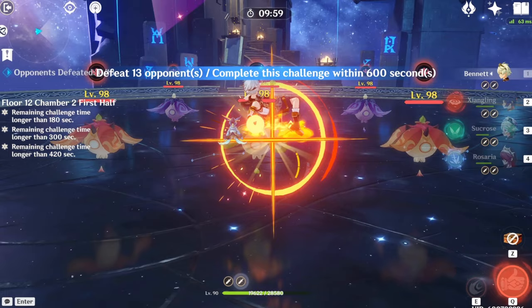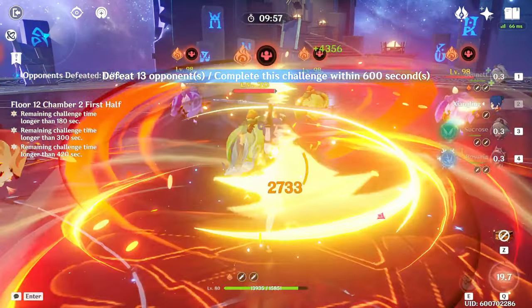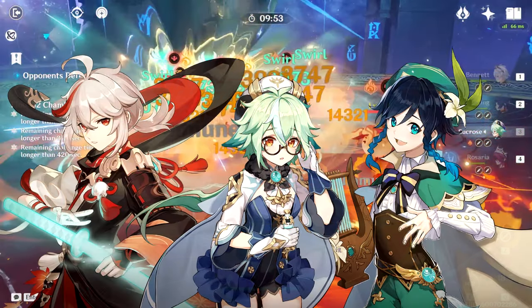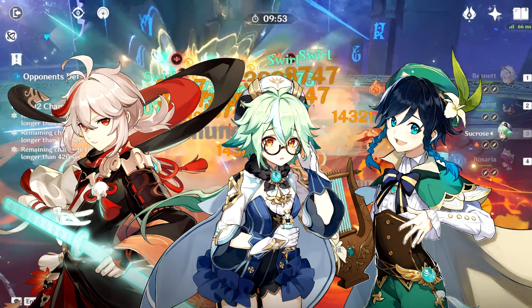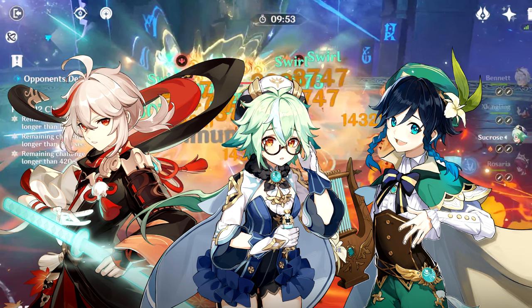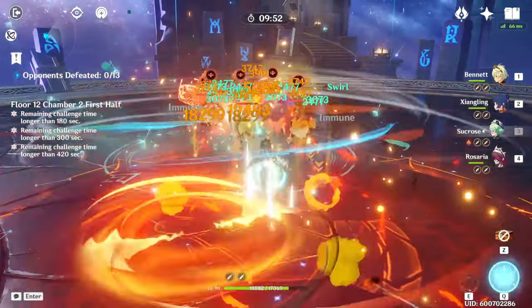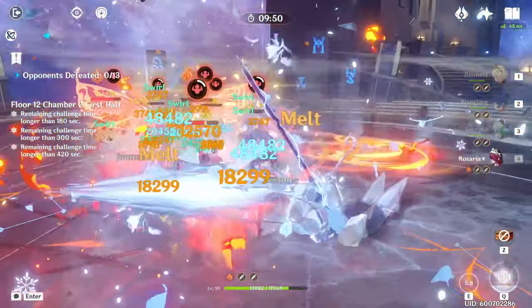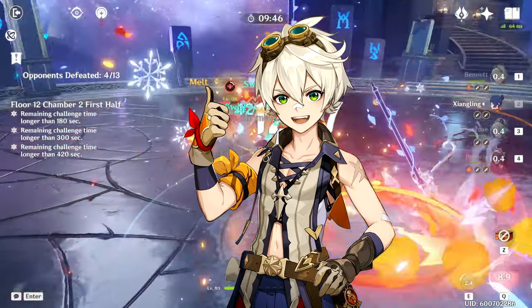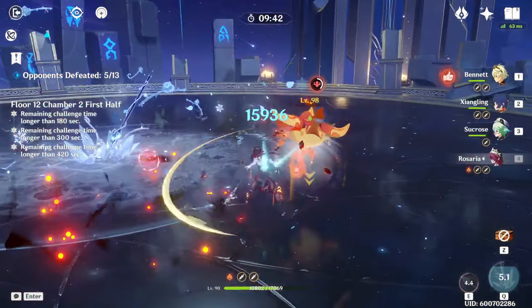Aside from being conscious of the elemental damage that we bring into this half, it's also worth mentioning that AOE damage is going to be the focus here since we're fighting multiple waves of multiple enemies. Anemo characters that can help us group these enemies are obviously going to be extremely valuable here, and even if you don't have any of these, try to prioritize teams that can deal damage in a large area. For this run I'm using a reverse melt Rosaria team — it deals a good mix of pyro and cryo damage, has great healing, and is really good at dealing damage to multiple enemies at the same time.